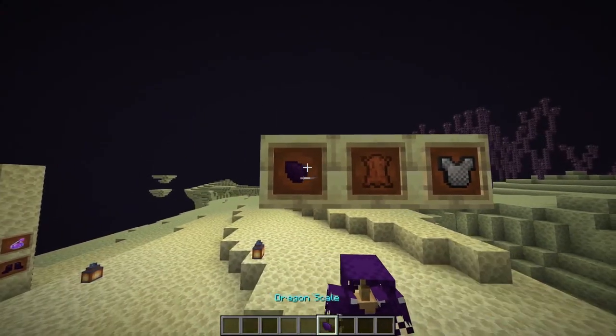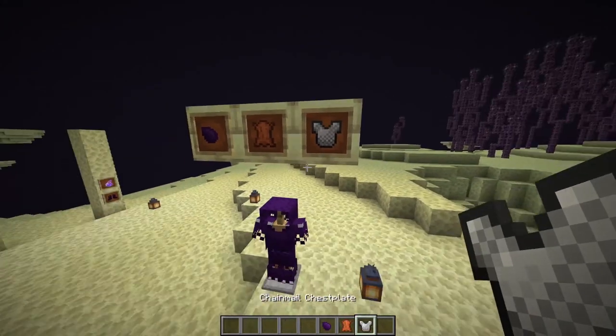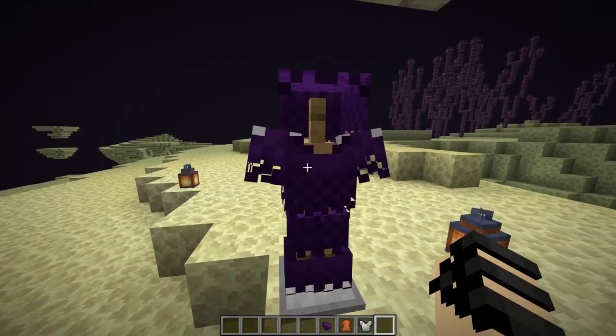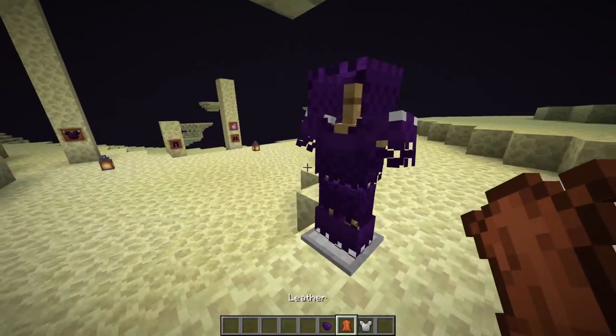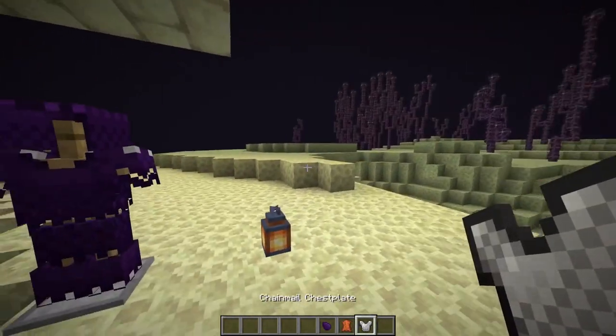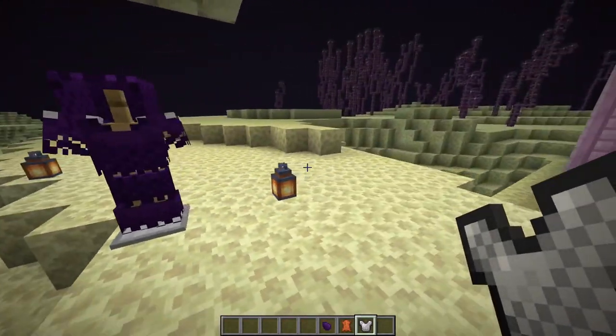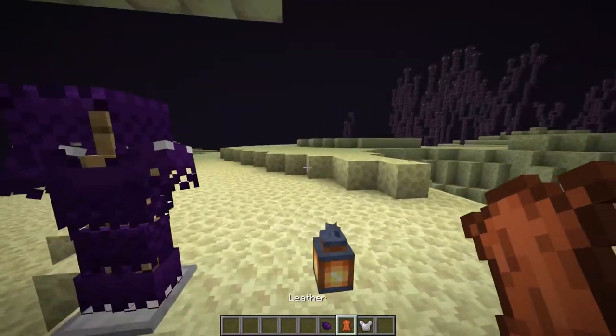To make this armor, you're going to need three main materials: dragon scales, leather, and of course chainmail armor — the stuff you're going to want to upgrade into this brand new armor. You know how to obtain chainmail and leather — it's simple enough. Chainmail you can find on mobs in hard mode, and you can also find it in chests. Leather you can just farm from a cow.